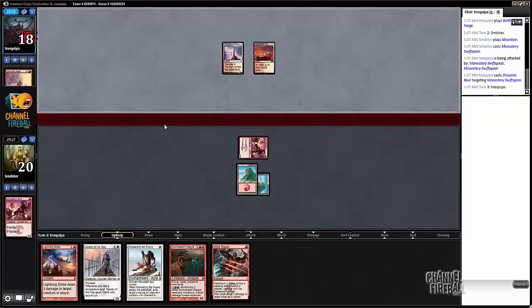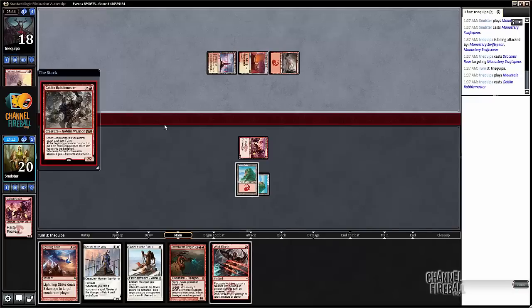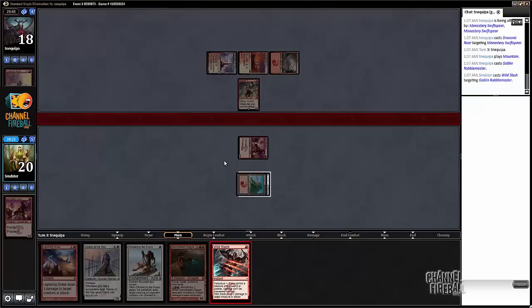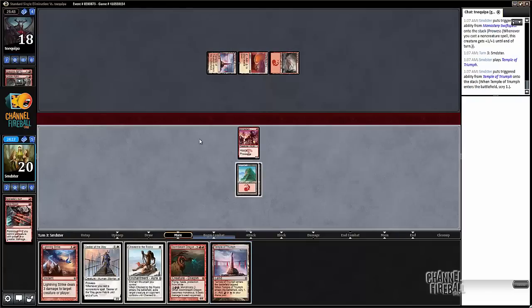Draconic Roar — okay, so we're playing against Mardu then. I guess it could just be red-white. Kill your Rabble Master. Okay, that was a good draw.